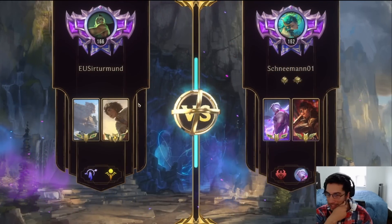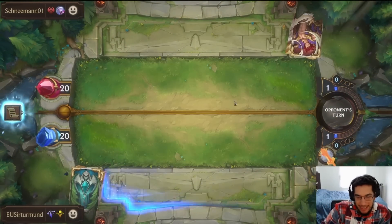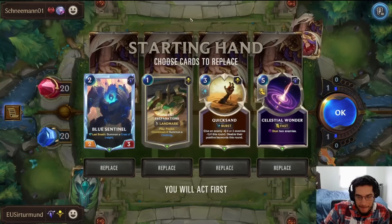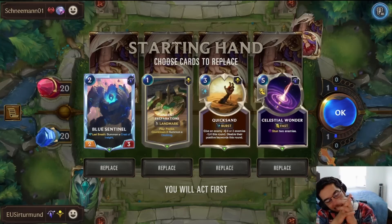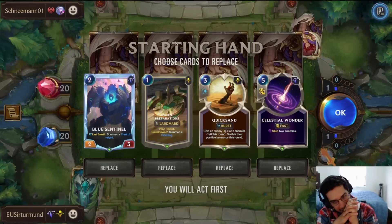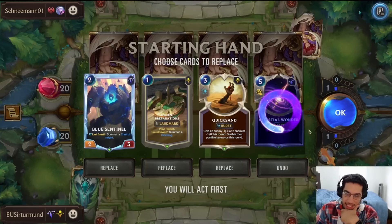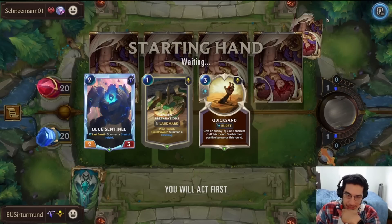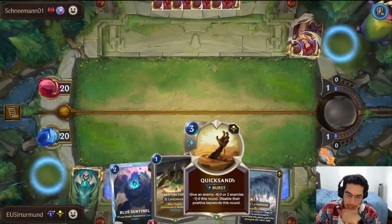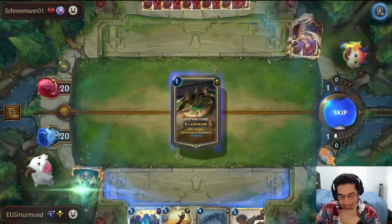In this matchup, we're going against Barriss and Samira. The Quicksands are decent in this matchup. Everything else feels pretty bad. This is such a tempting hand because both of these are really good against them. I think the Quicksands are the only ones we want though. Celestial Wander can be hit by the spell shield. This is a decent hand — actually, this hand is absolutely nuts. Never mind.